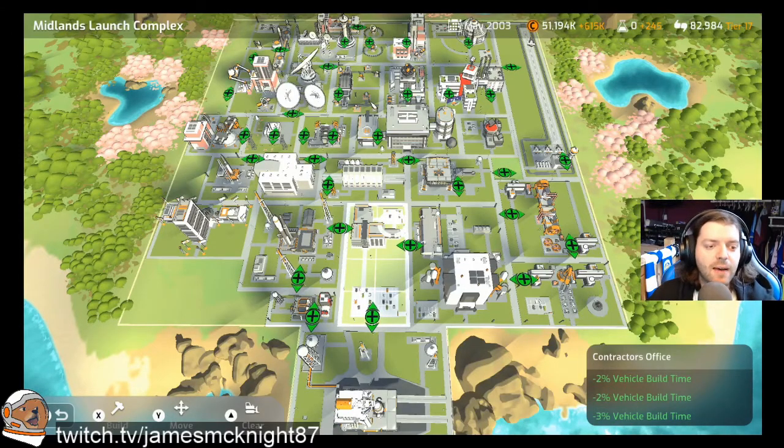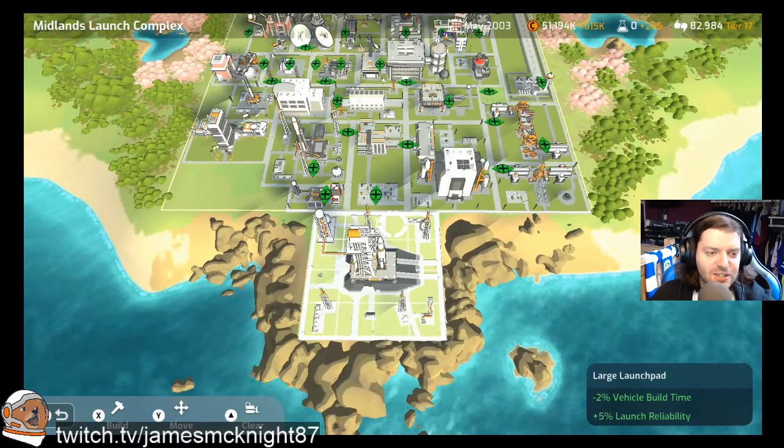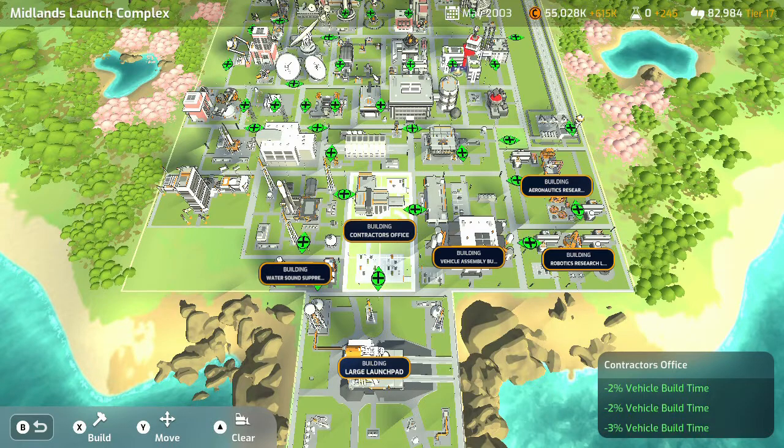Let's just go through the buildings and their positions. We've got the large launch pad, robotics research center, aeronautics research lab, vehicle assembly building, contractor's office, water sound suppression, medium launch pad, diplomacy office way out on its lonesome, and the small launch pad.